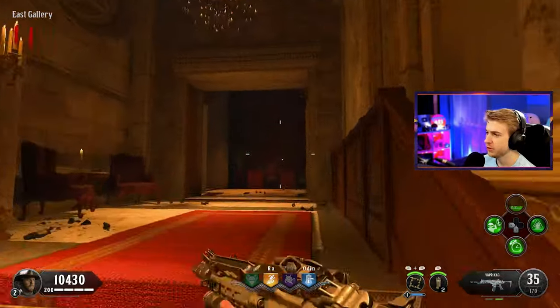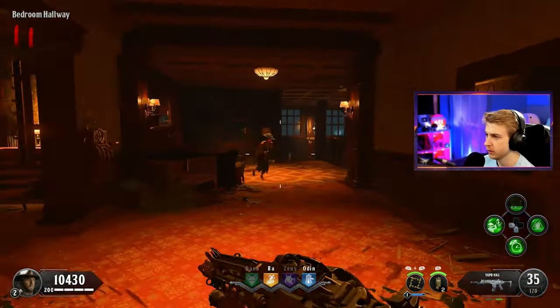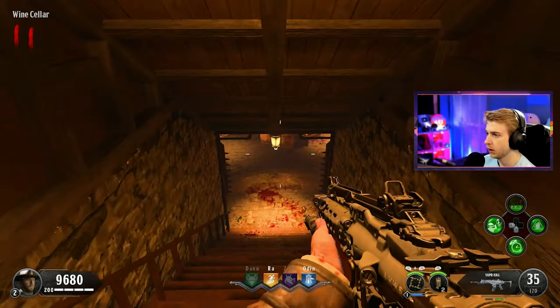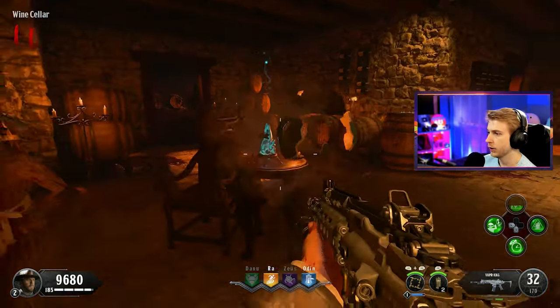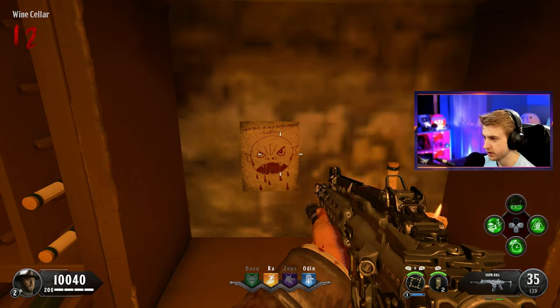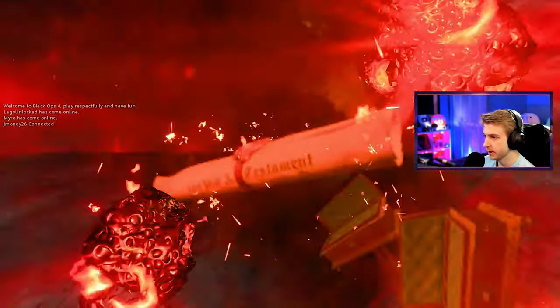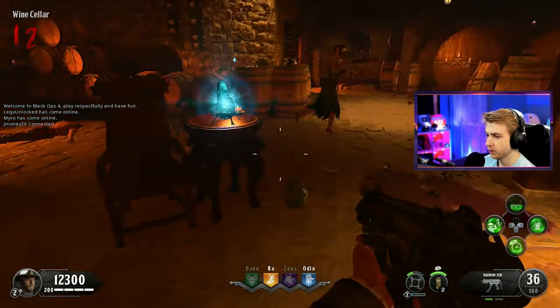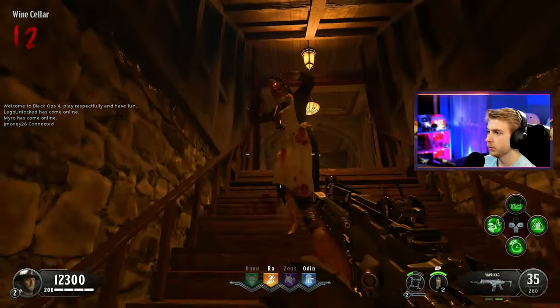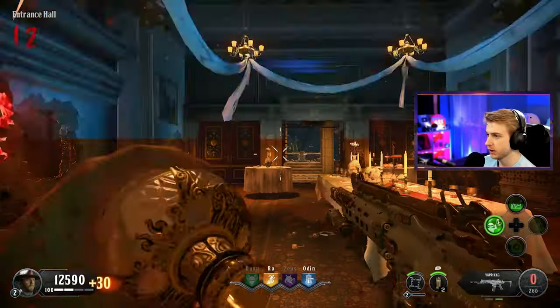You always need three parts for something - there's always like three pack-a-punches, or at least in Cold War there is. Do I interact with the clock, shoot it? Nothing. We've seen three out of the four perks - we're missing one area. Oh, we haven't opened this up. The basement! Let's fill this up. Oh, that looks cool - saw this in my nightmare, Godfrey. This is some Diary of a Wimpy Kid shit. We got it filled up. Let's look at it - a scroll, a restraining order. Oh, here's a part - we have all the parts for something!